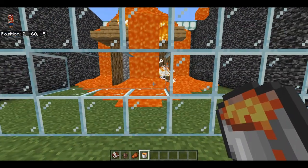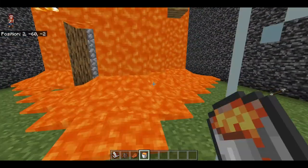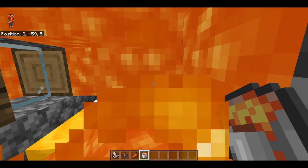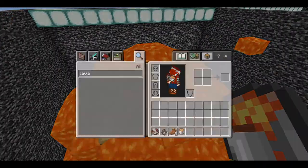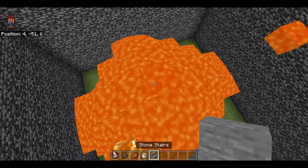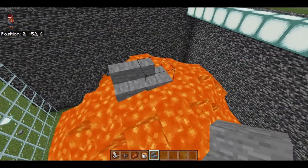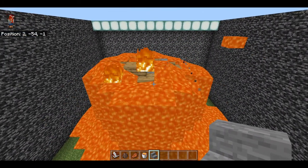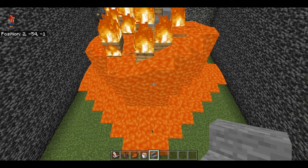I could have sworn that villager just went in trying to get into the house. It probably went in and then found the lava that was in there. Wow. Let's watch it go down and see what's left of the house. I know it killed the villager, so it's a good thing volcanoes don't erupt in Minecraft unless you have a mod.